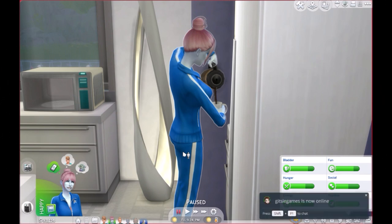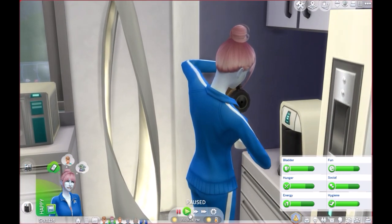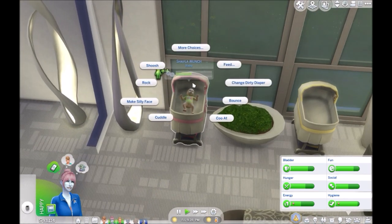Hello everyone and welcome back to The Sims 4 Alien Darnation Challenge Part 30. So in this part, I'm actually at Luna's house right now because she needs to get pregnant, because she has room for more babies and that's what she's going to do.